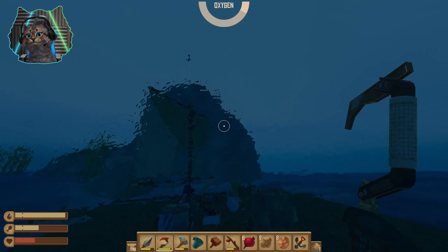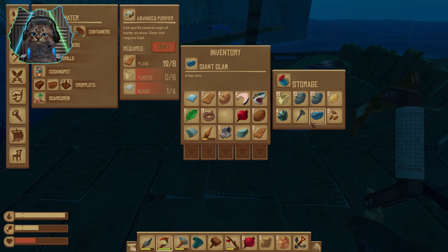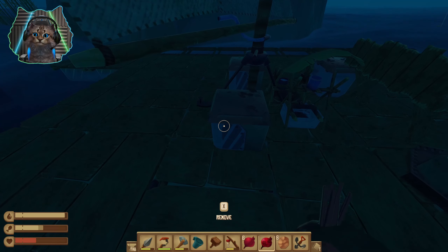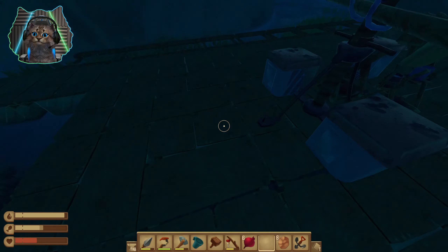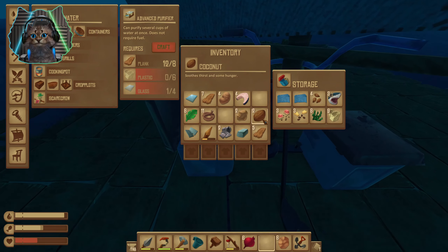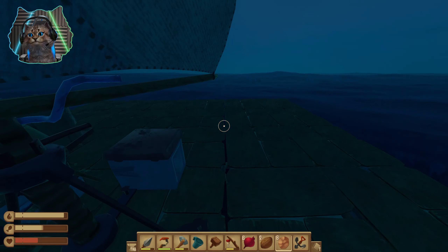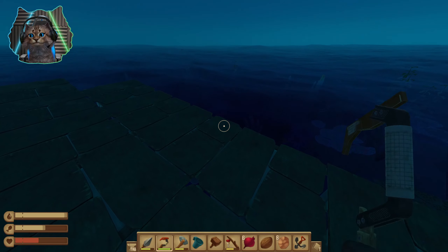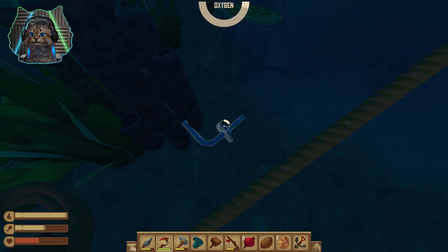Bags are full again. Managing your inventory in this game is real — at least in the beginning it is. Oh, I've got two coconuts — I'll just eat them. They give me food and water — okay, that's good. While the shark is gone, I'm going to take advantage of this opportunity to get some scrap and sand because we need both.